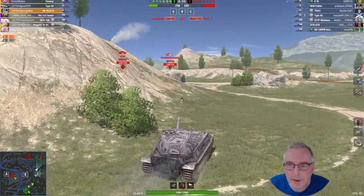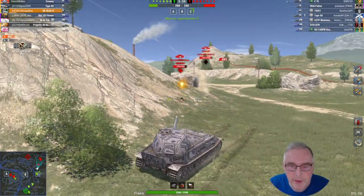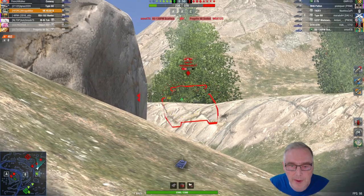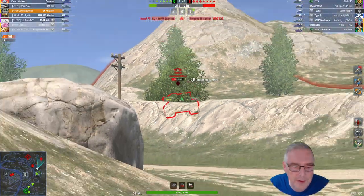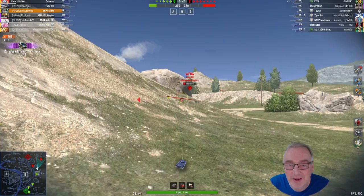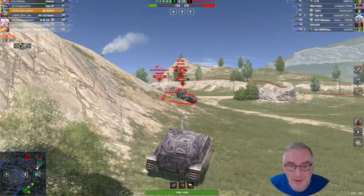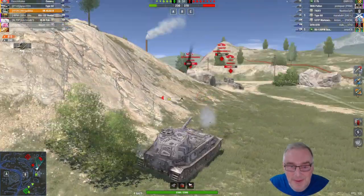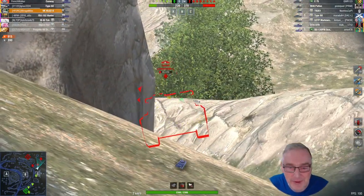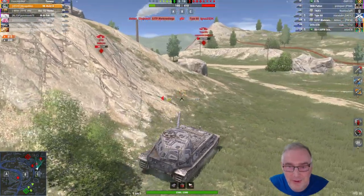He's lurking — there he is. And an E-75. We've spotted both of those. Hopefully sneak a shot in on the E-75. I'm just going to protect my lower plate here — it's a great position for the tank. As long as you don't get shot from the hill, I'm hoping our meds will fight for us there. It looks like they both died though — it just doesn't look good for us. Their meds have done the business on ours. We'll try and get a shot on the E-75. Trying to finish our Type 68, and the SU popped up.